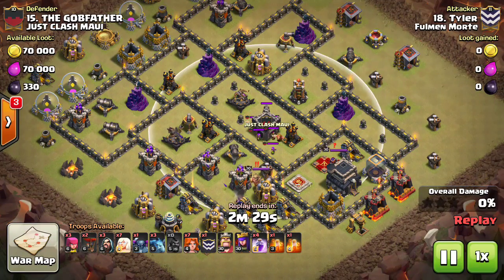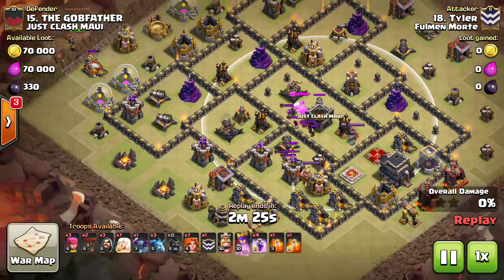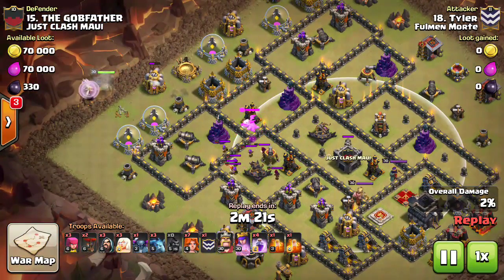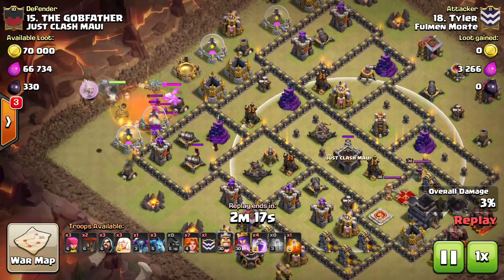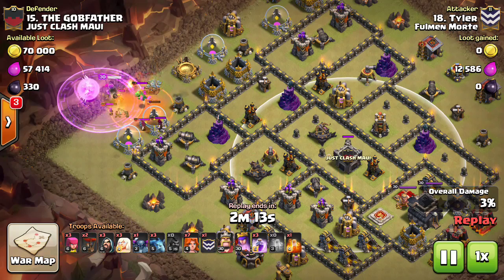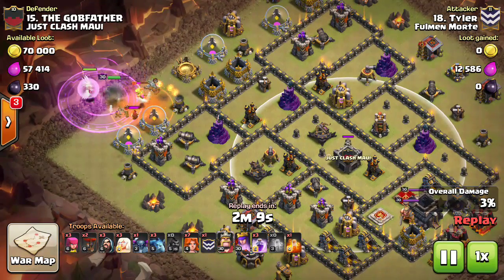As always, if you can ever see an easy clan castle lure that you can take care of on the outside of the base, go ahead and do that. He starts off with some heals and his queen down after he lures out that CC. He has a poison down to go ahead and take care of the clan castle — rage typically to keep that queen up when she is encountering those troops from the clan castle.